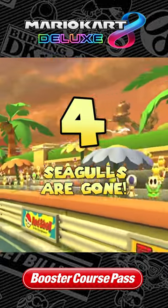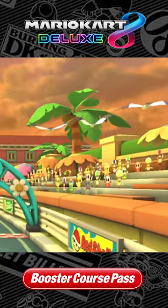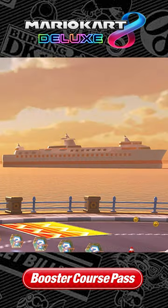4. Seagulls are gone. Seagulls dominated the skies in Tour, but none can be found in this update, just like with Daisy Cruiser.